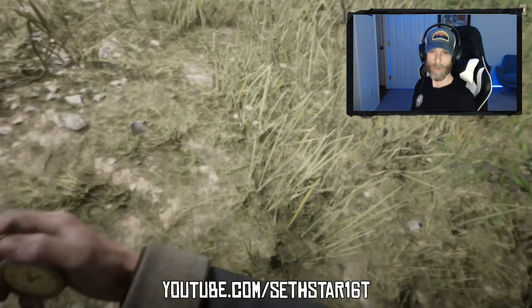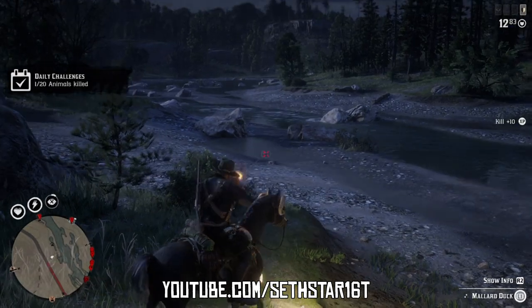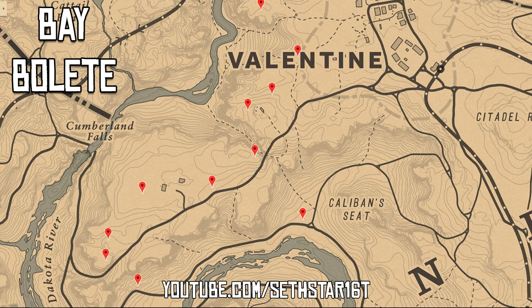60-second Red Dead Online daily challenge guide for September 18th, 2019. Number one: animals killed, any 20 will do — just whack them and stack them. Number two: bay bullet, picked and marked on the map by the red pinpoints.